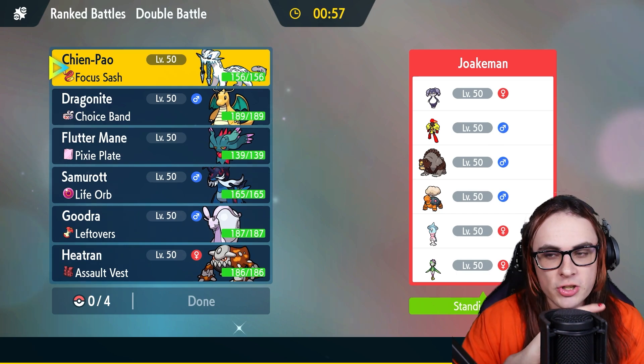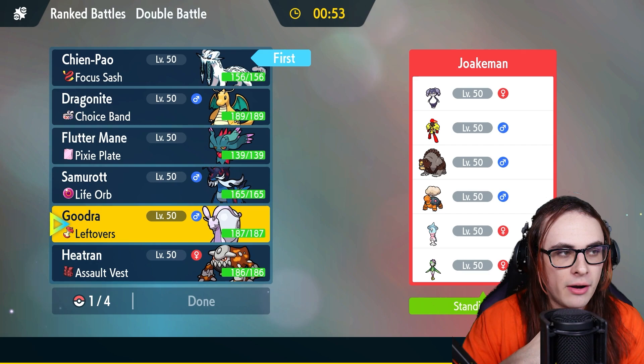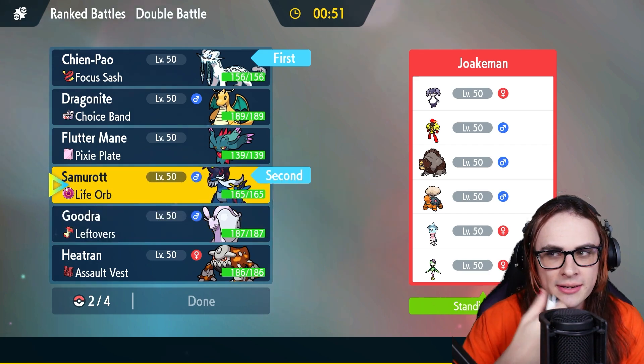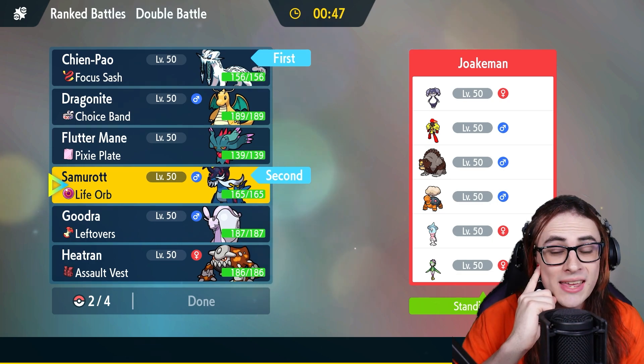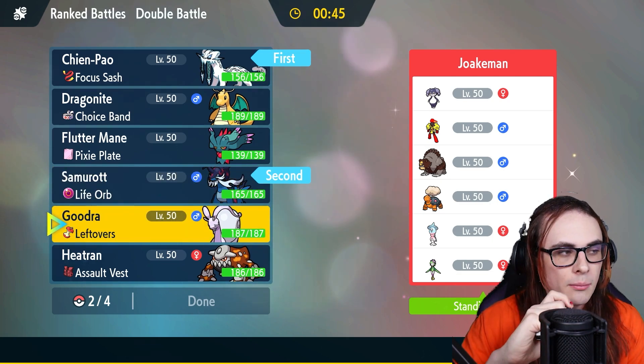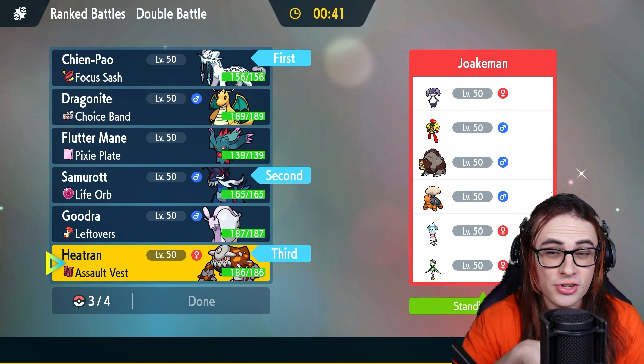This is a little bit tricky because Chien-Pao could be kind of scary. I definitely lead off with Chien-Pao — I think I lead off with Chien-Pao Samurott. That's usually what I lead into these comps. The only bad lead for this would be if they lead off with Indeedee-F, but even still I do it out. We're going to proceed to bring Heatran in the back — Heatran's really good especially with Terra, and this will certainly be my Terra here.